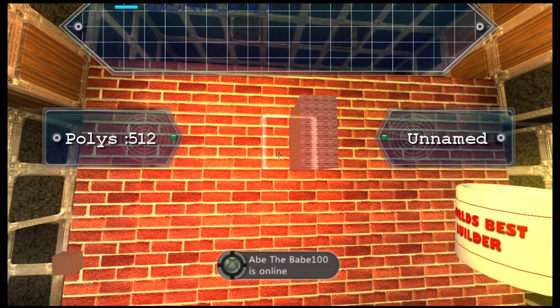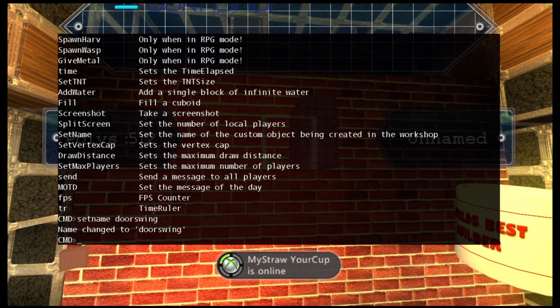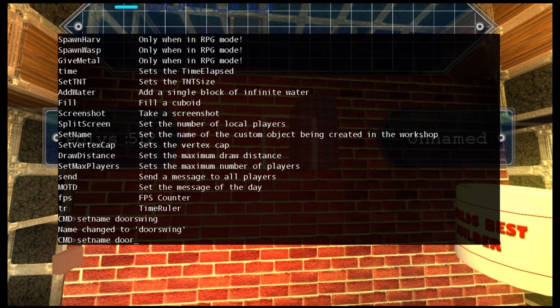You have to have a USB keyboard or a chatpad. What you're gonna do is click Shift, and it's gonna bring up this thing right here. At the bottom you're gonna type in: set namespace door swing. I'll post this in the description so you'll know what it is.